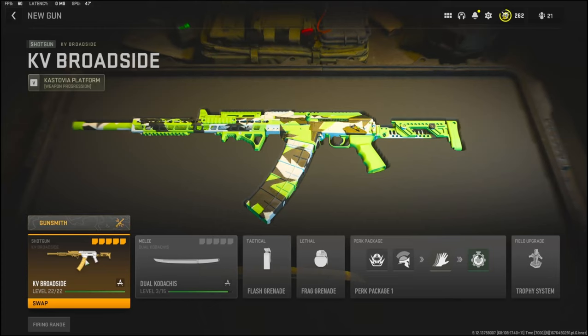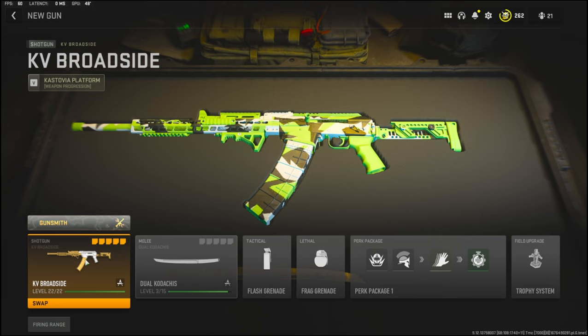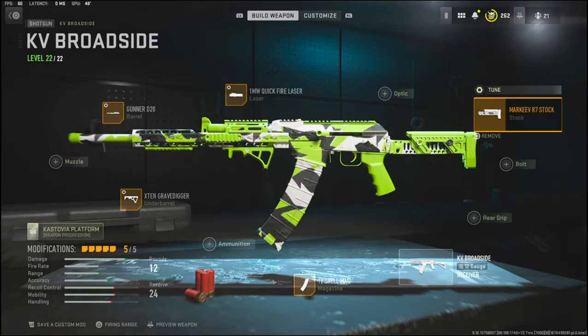Yo, what's going on guys, my name is Clay and in today's video we're going to be checking out the new KV Broadside in Modern Warfare 2. This is a new shotgun. I have an insane gameplay for you guys. I hope you guys enjoyed that, but before we get into the attachments, if you could hit that subscribe button if you're new and also hit that like button. Today's like goal is going to be 35 likes, so if you guys could do that I'd really appreciate it. Let's get straight into the attachments.